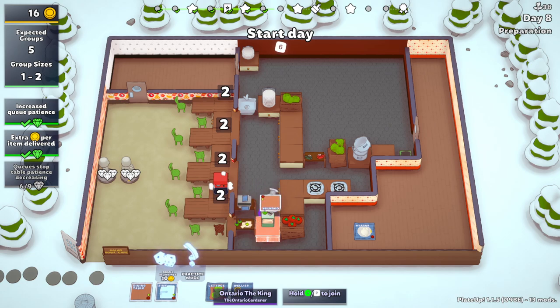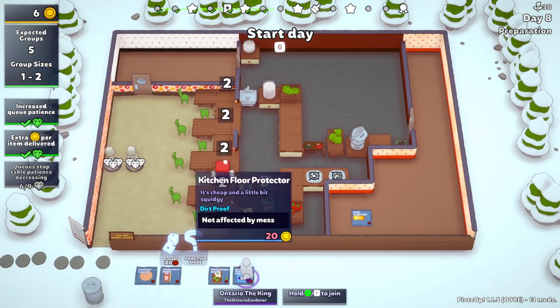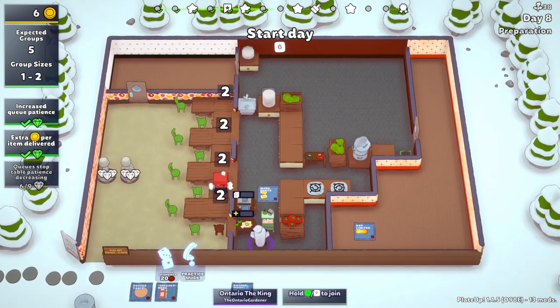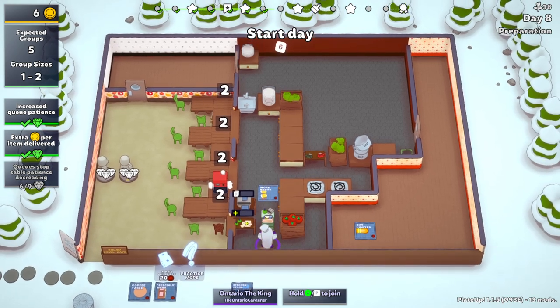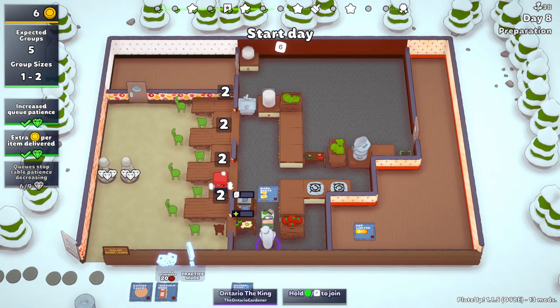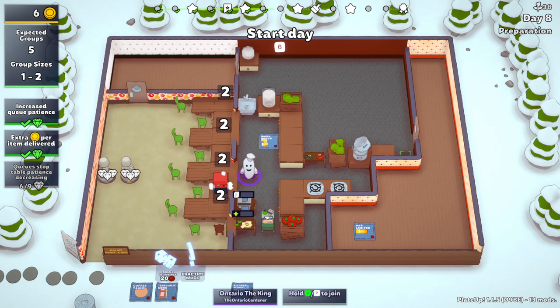I almost want to reroll. Let's reroll one time — we have the money, there are six blueprints. Oh, look at this research desk! The idea with the research desk is basically to try to get blueprint desks and get multiple of them — two or three. I think we have to do that, guys. I think that's what we have to do here.